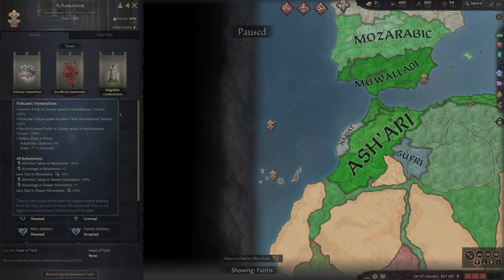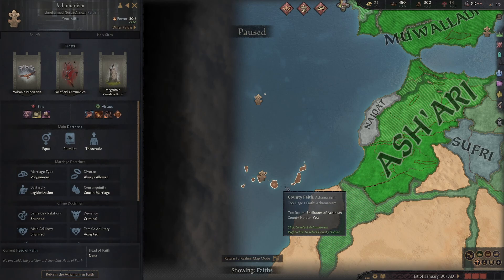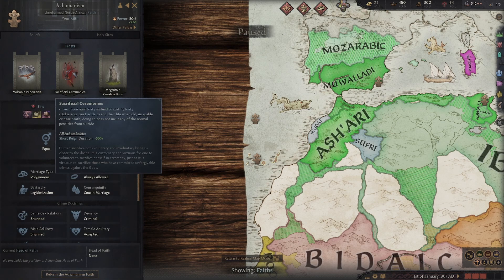People who follow this religion also get additional bonuses in mountains, which is kind of funny because looking at the map this isn't actually mountains — this is all hills and a lot of the land nearby is hills — but yeah, they're all mountain-based bonuses. When you are expanding out, you get those cool bonuses. Sacrificial ceremonies: so if you are going raiding and capturing people, you can then execute them and gain piety instead of spending piety. Also short reign duration minus 50%.